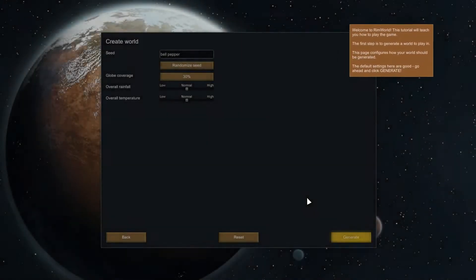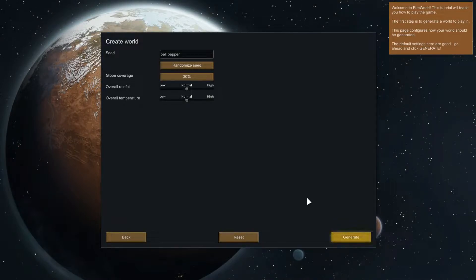Welcome to RimWorld. This tutorial will teach you how to play the game. The first step is to generate a world to play in. This page configures how your world should be generated. The default settings here are good — go ahead and click generate.